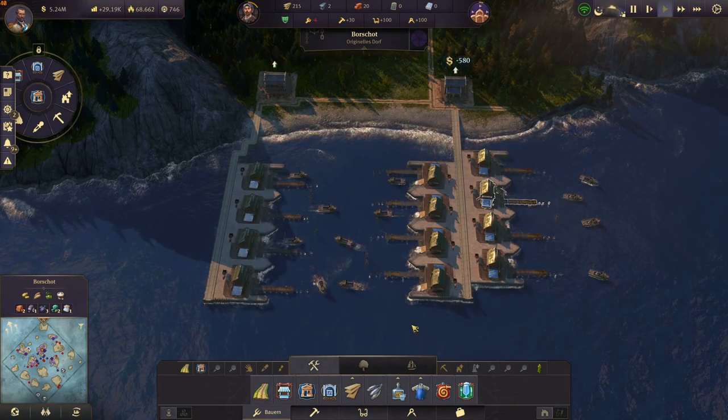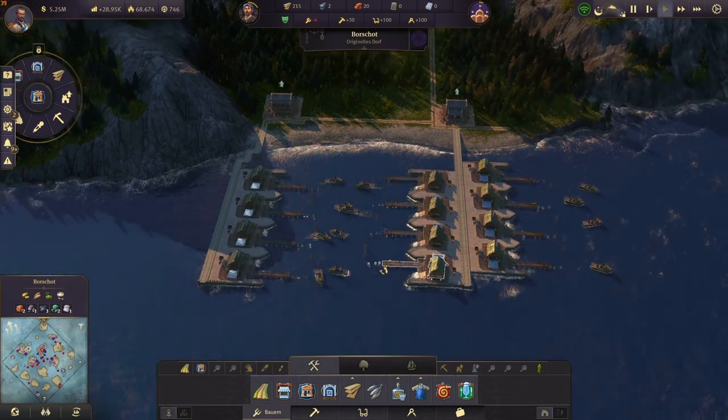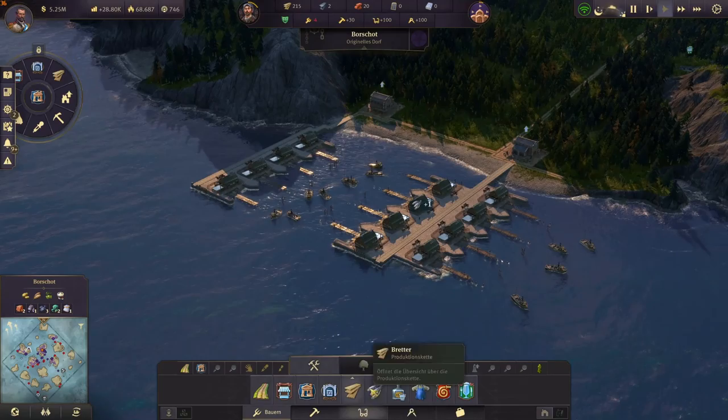Then you're gonna flip it and place the other row like that so the area in between overlaps. Then you gotta connect all of them to the warehouses. You need at least one warehouse per row and then you're done. Now you have 12 fishing huts instead of before seven.